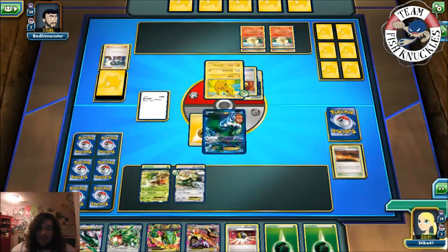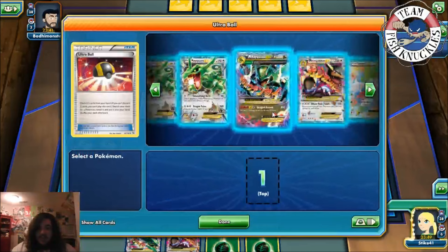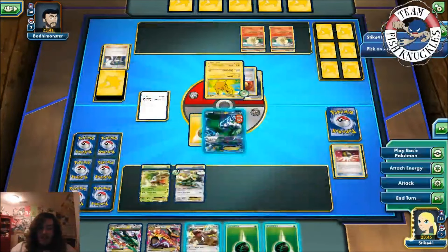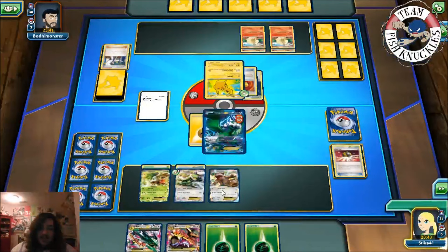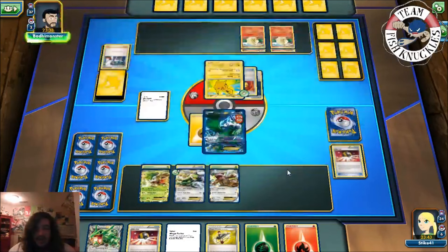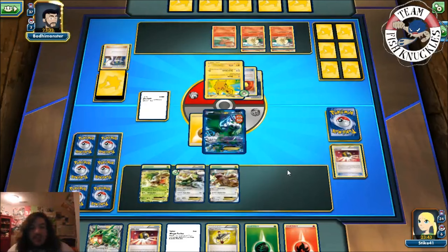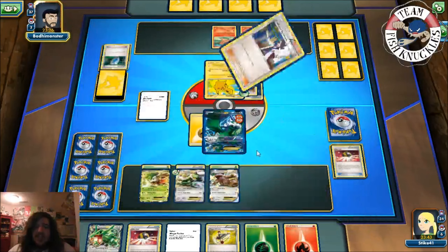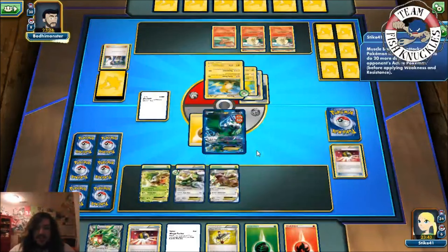I don't want to put any more Colorless Pokemon down since they're weak to Lightning. We'll put down Kangaskhan, attach a Grass energy, and Windfall for a new hand. We'll have to wait a turn to Mega Evolve, which stinks. If they knock us out we can use Shaymin's Revenge Blast for a knockout. We see a Vs. Seeker — imagine they'll get a Sycamore. Of course he gets a Sycamore.